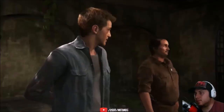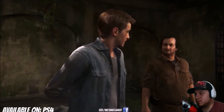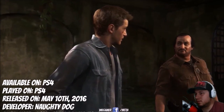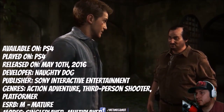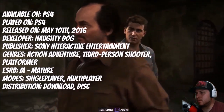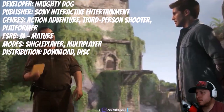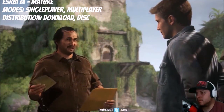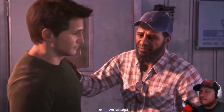Before we get into the positive and negative of Uncharted 4, let's go through the quick details about the game. Uncharted 4 is available on PS4 — that's the platform I played on. It was released on May 10, 2016, developed by Naughty Dog, published by Sony Interactive Entertainment. The genre is action-adventure, third-person shooter, platformer. The ESRB rating is M for Mature. Modes include single player and multiplayer, and it can be found by downloading or physical copy.